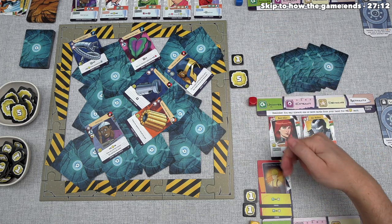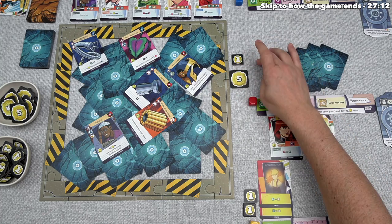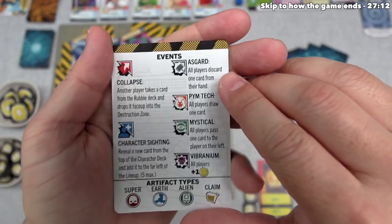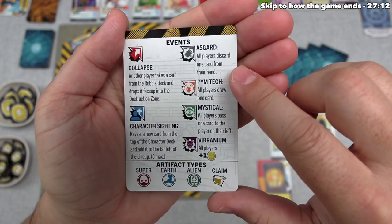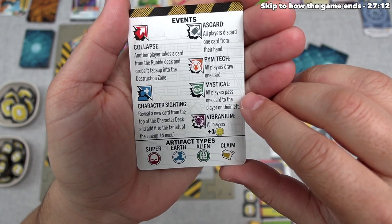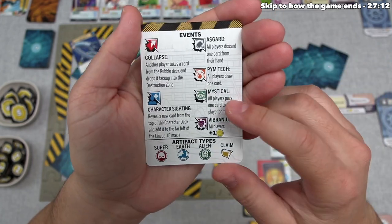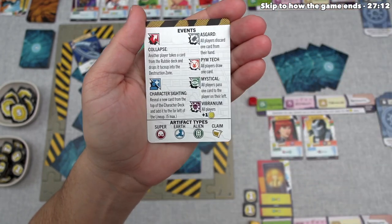That's finished the collapse chain, and I want to point out we've now seen all four event types in this game. However, there are event types for the two modules we're not playing with: the Mighty Asgard event, where all players must discard one card from their hand, and Mystical Manipulation, where all players pass one card to the player on their left — which could actually change the overall structure of your deck. Of course, we're not playing with either of these modules today, so we won't see those events happen.